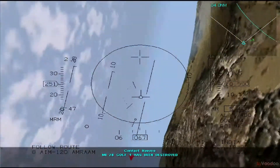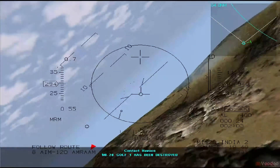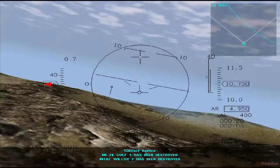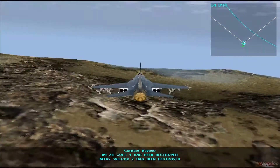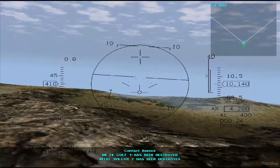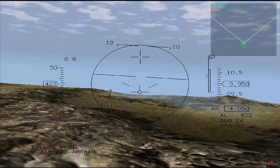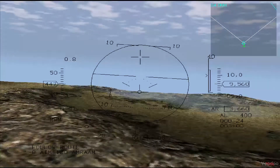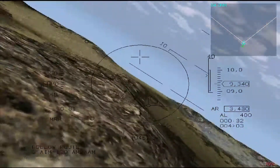The first step in avoiding a missile is detecting it. Your threat warning indicator will track incoming missiles for you, giving you the opportunity to set yourself up to avoid them. Check this display often. The situational awareness mode MFD also shows the tracks of missiles fired at you.